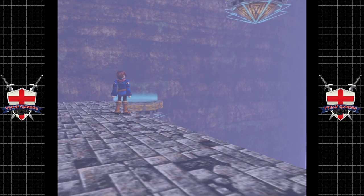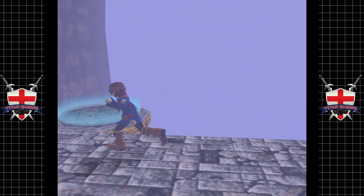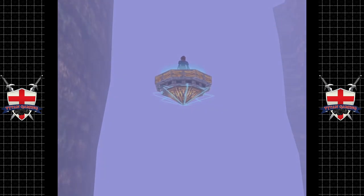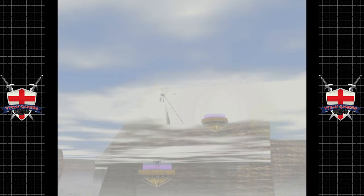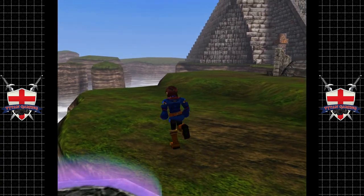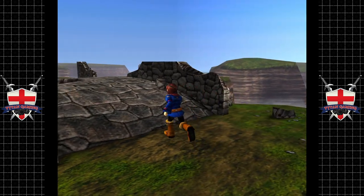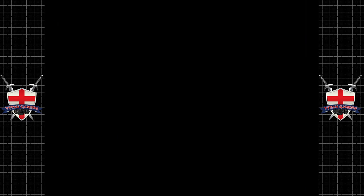Oh — well, it looks like he's nicked one of them, which is fine I guess. We'll just nick the other one then. I doubt he's going to give that platform back on account of him being a git and all that. Look at this — we're definitely above the clouds now. And there's our save anchor — excellent! Well, I guess this is where our time together ends today.